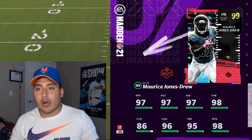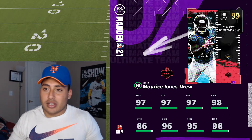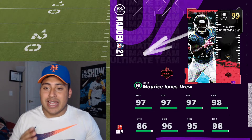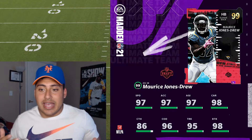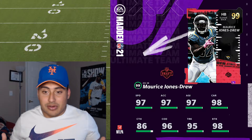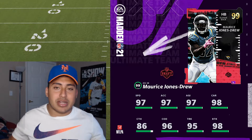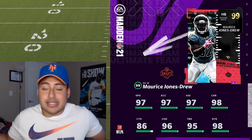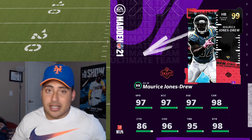Our first player is 99 overall elusive running back Marquise Jones Drew. Looking at the card stock without powered up: he has 97 speed, 97 acceleration, 97 agility, 98 carrying, 86 catching, 96 change of direction, 95 trucking, and 98 break tackle. As an elusive running back, the change of direction is not bad — most of the time it's lower than trucking and break tackle. If those are high, he's one of the best running backs you can get.